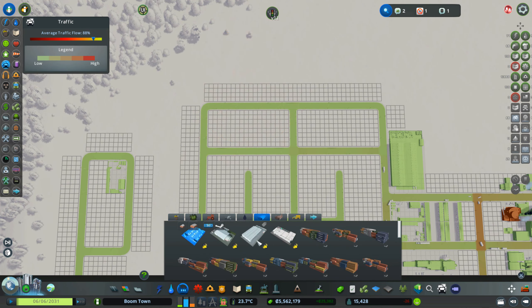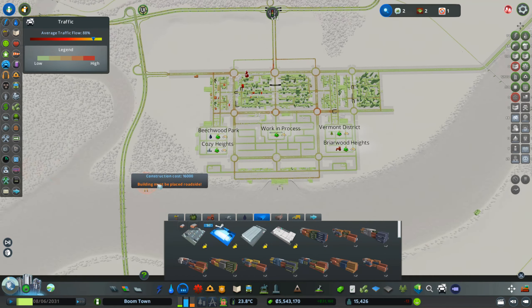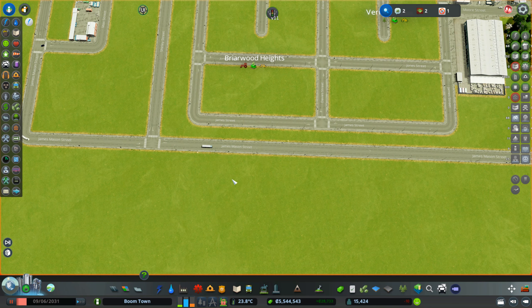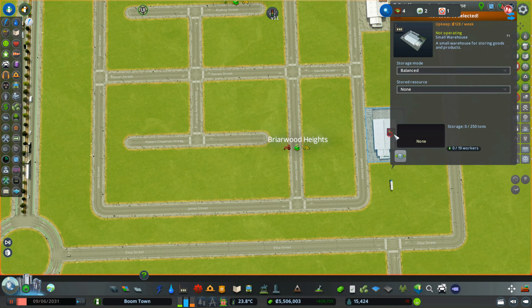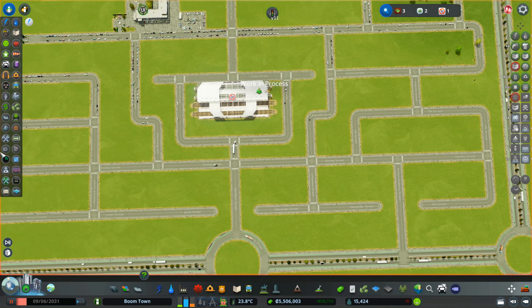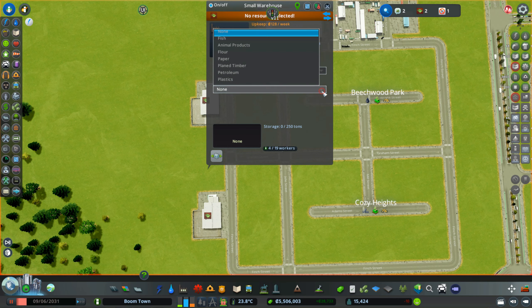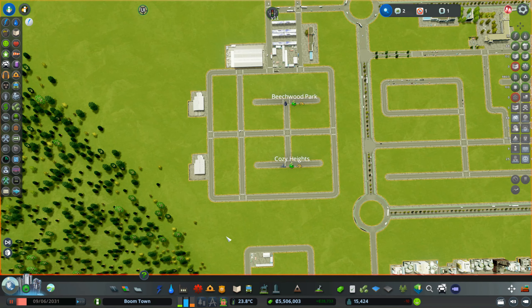Of course, this also requires us to put some warehouses there. We plunk down a warehouse here and one on the other side. Let me pause the game for a moment. This is farming-related so we set it to farming products; this is for forestry stuff; this is oil-related so we select oil products; and here we select ore products.